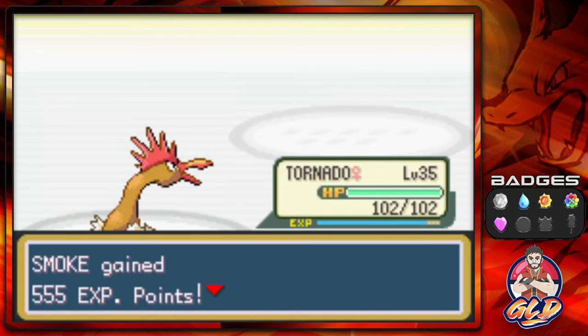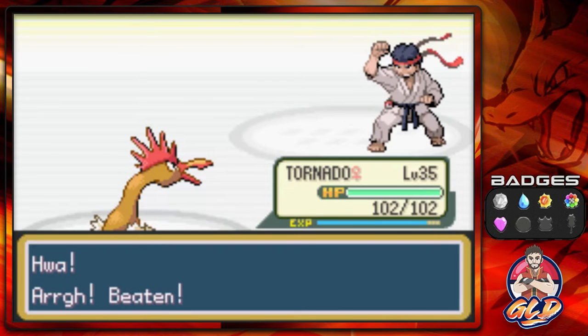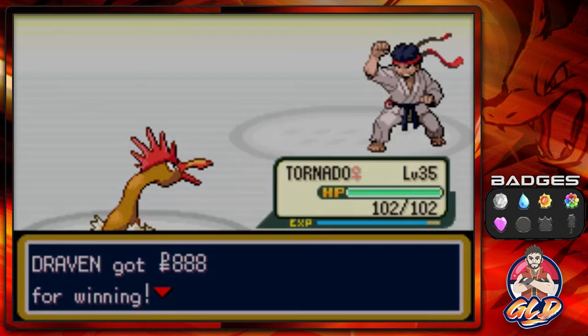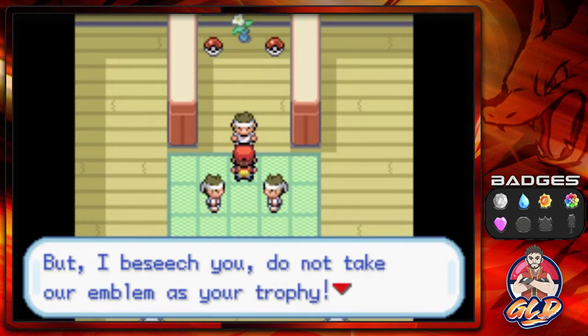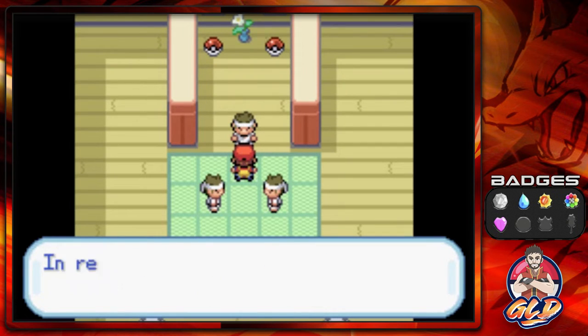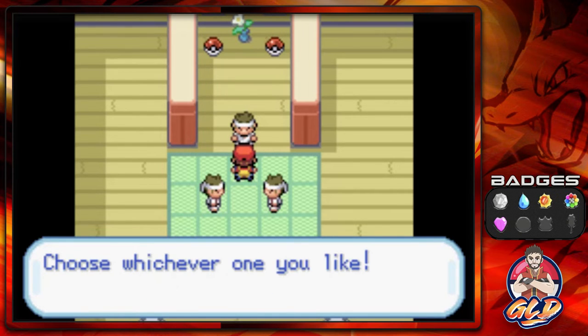Gaining some points — Koichi's defeated. He's like, beaten! Yes, you are beaten, homeboy. So if you talk to him, he's like: indeed I have lost, but I beseech you, do not take our emblem as your trophy. In return, I will give you a prize fighting Pokemon — choose whichever one you like.